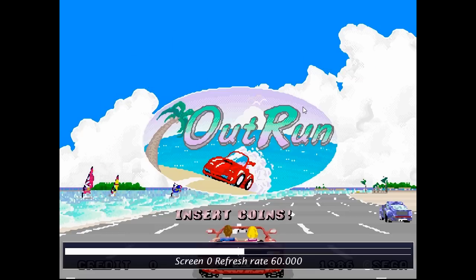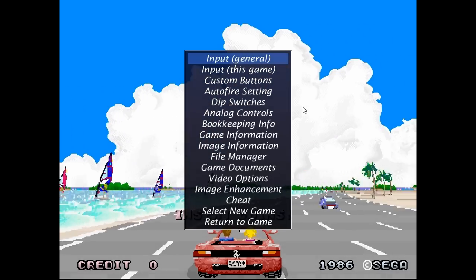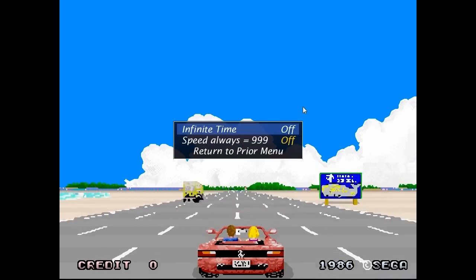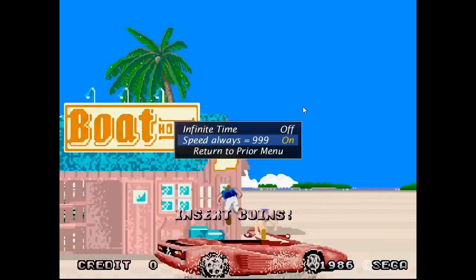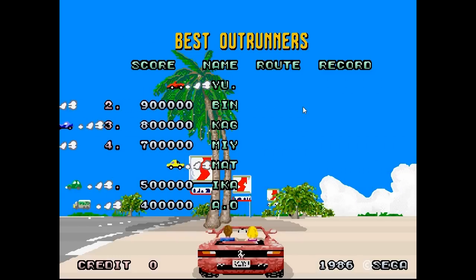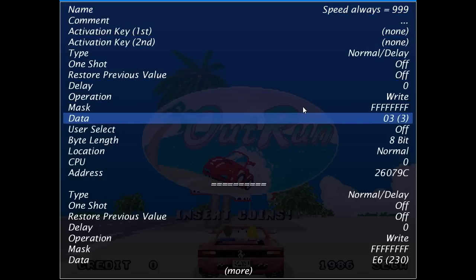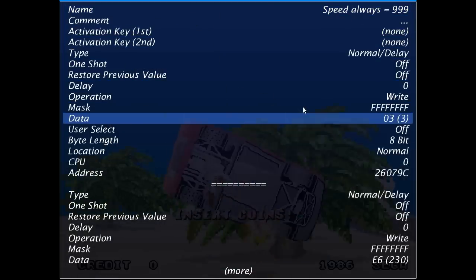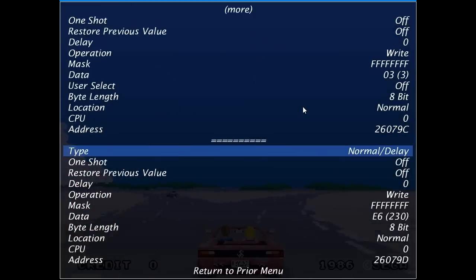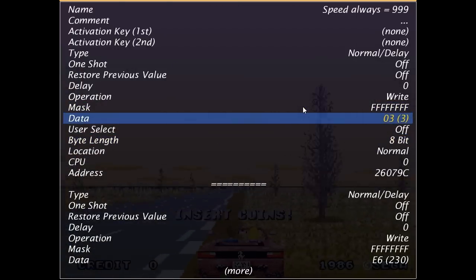You can do that to any game that you're playing and make it always match up. What I'm going to show you here is just an example of something you can't do in any of the newer versions. I'm going to enable 'Always drive 999 miles an hour,' then go through and edit this cheat. This number here — that's a 3 — is sort of the factor for how this other number gets affected, and I'm going to make it something ridiculous.